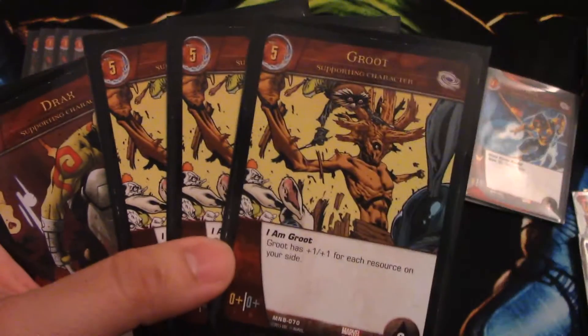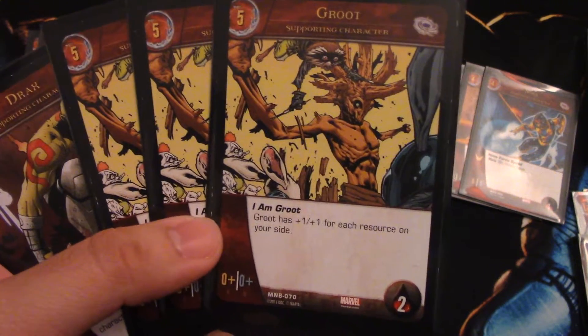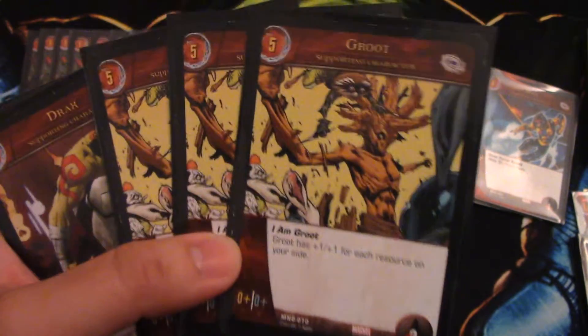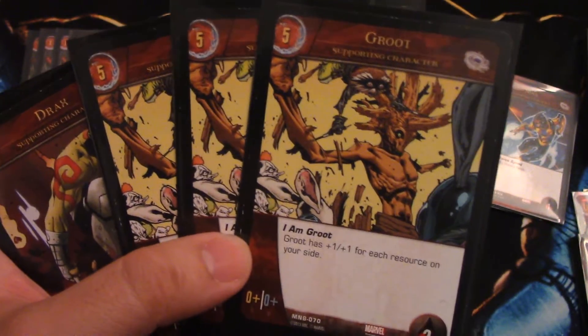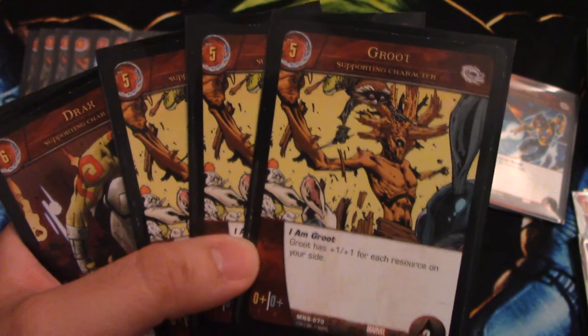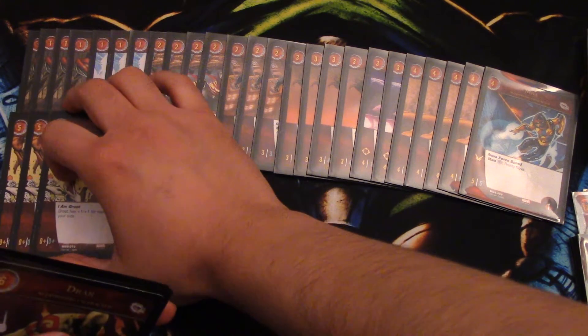Now the big drops — three five-drops, and it is Groot. He is a 0+/0+ with two health, but his ability I Am Groot gives him +1/+1 for each resource on your side. On turn five you play him he's a 5/5, which is decent, but later in the game when you're getting to like seven or eight drops and you play him, that's when he gets scary. The one downfall is that I Am Groot is a keyword, so Cosmo takes it away and he'll instantly get stunned and die. Other than that, he is a big beater, so three of him.